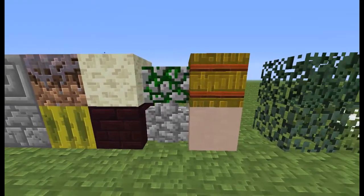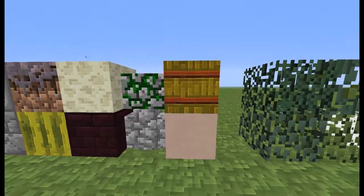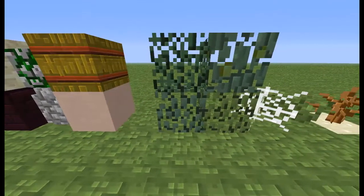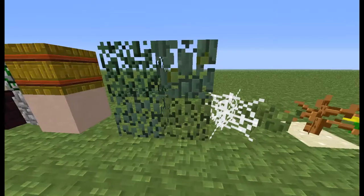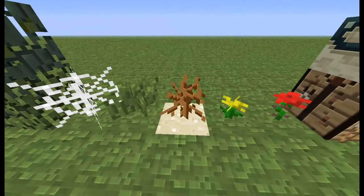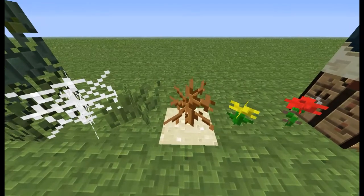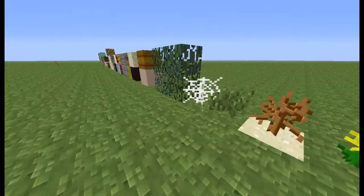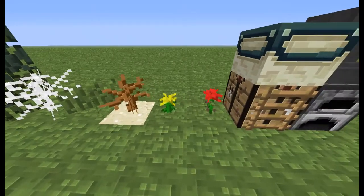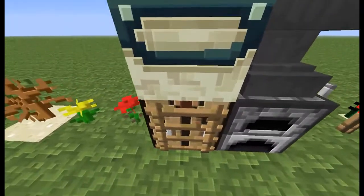The types of cobblestone walls — mossy and just regular. Hay. And the clay. And here you just have the leaves, and then the stuff you can put down, like cobwebs, grass, and some brush or something. And that's what the sand looks like. Then flowers. And here we have the end portal.